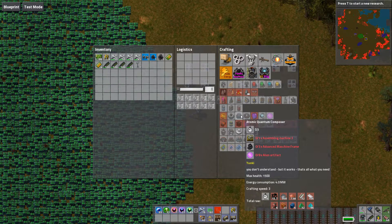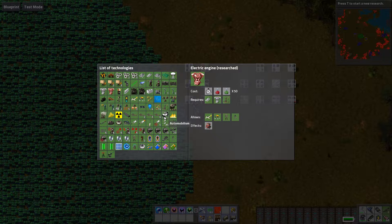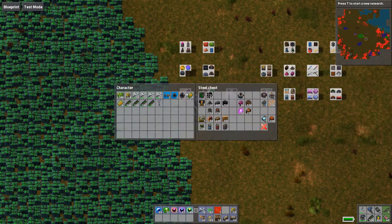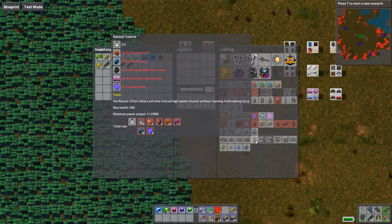So at this time in your research, you should already have plastic research as well as the ability to make electric engines. So that is likely somewhere around mid-game to mid-late game. That's just the Renziware — it's a very high-end building. We'll talk about why it is so high-end.